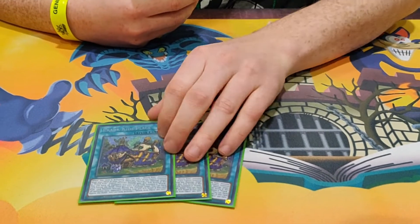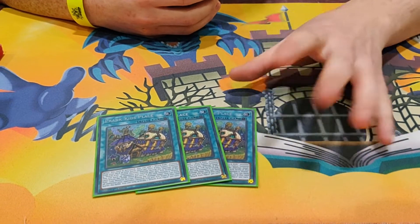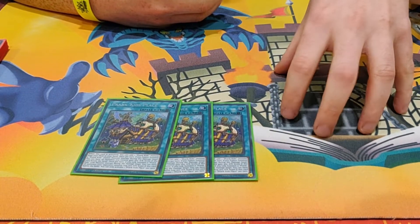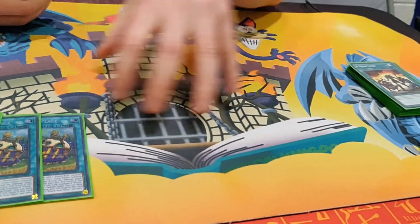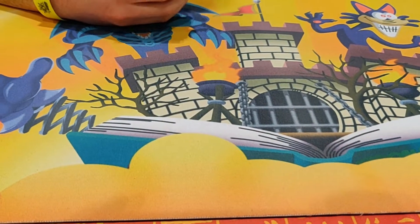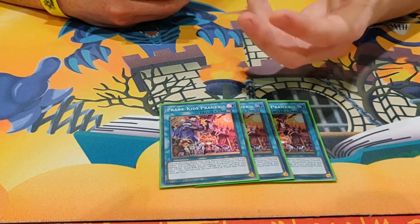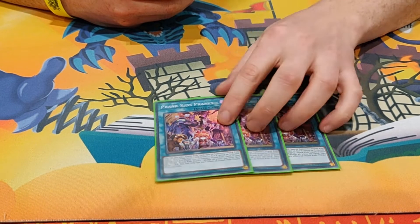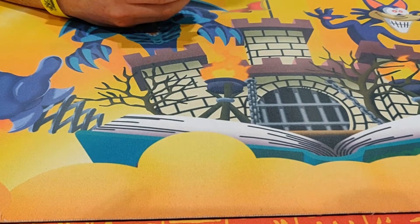Next up, three Prank Kids Plays. I don't run the Fusion Field spell — I know people run it in the Alistair variant, but that just locks you into having the Polymerization search. Whilst with the Hero engine you get that monster too, meaning you can open more plays. I like three Pranks because obviously it's a token generator, great for ditching cards out of your hand that you don't want, and in the end phase you get the draw power as well.